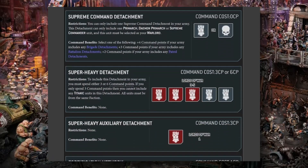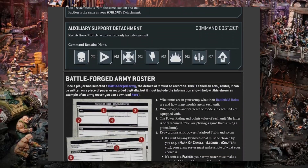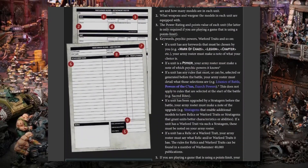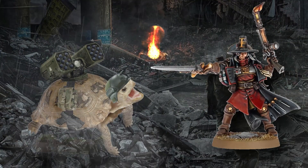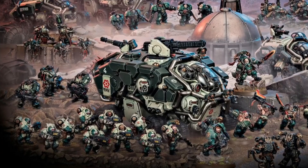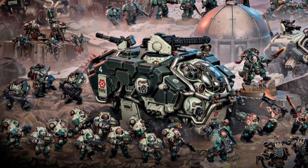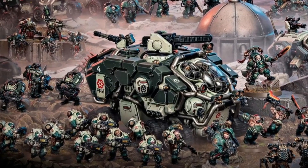Stack on top of that different types of detachments, different requirements to include each of those detachments, different costs for including your detachments, and detachments that affect the composition of other detachments — or units that can be included in detachments regardless of faction keywords or their battlefield role slot — and the system is unspeakably, ridiculously complicated. I hope 10th edition does away with it and we never have to deal with this system again.